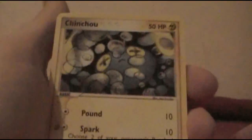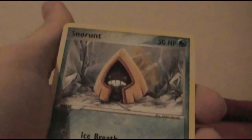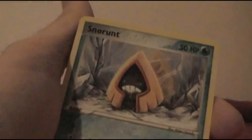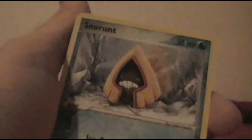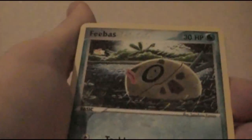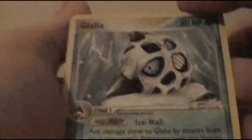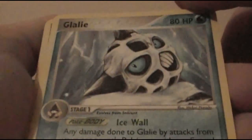I'm kind of ruining the surprise for myself every time, because with my light and the angle I'm looking at the cards, I can see when there's an EX in here. Kind of annoying, but it still gets me excited. Snorunt, Feebas, Gulpin, Tentacool, another Metang — I'm waiting on a Metagross. Sunny Castform and a grungy-looking Glalie and a Metang.